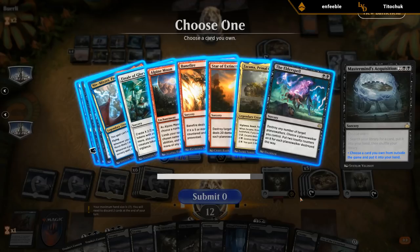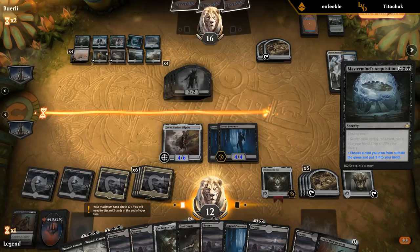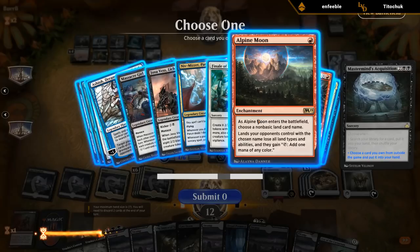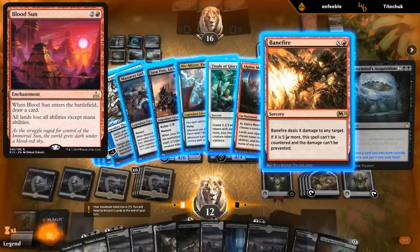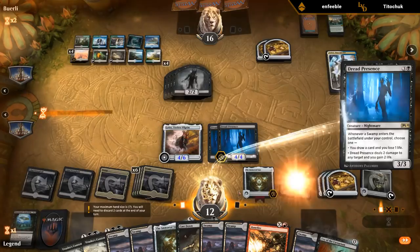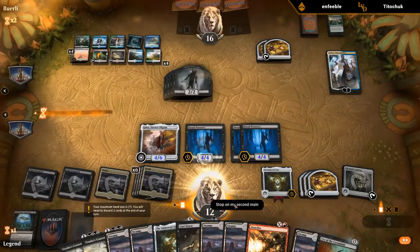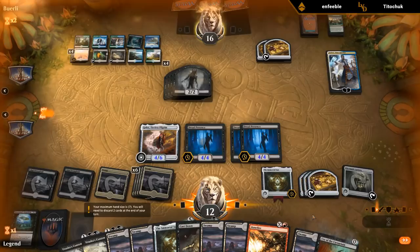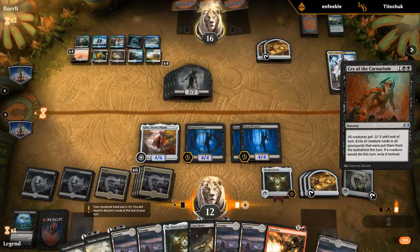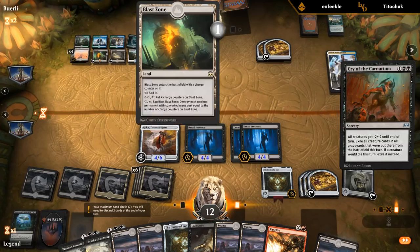The opponent is at 16 — I could also just get Banefire and try to burn them out. I don't necessarily need Alpine Moon when they have a Blast Zone. If it were Blood Sun I could shut down both lands at once. I'll just grab Banefire. They might use Blast Zone on four to get rid of all the Dread Presences, which is fine. With double Cabal Stronghold and this many Swamps, Banefire should just be lethal.